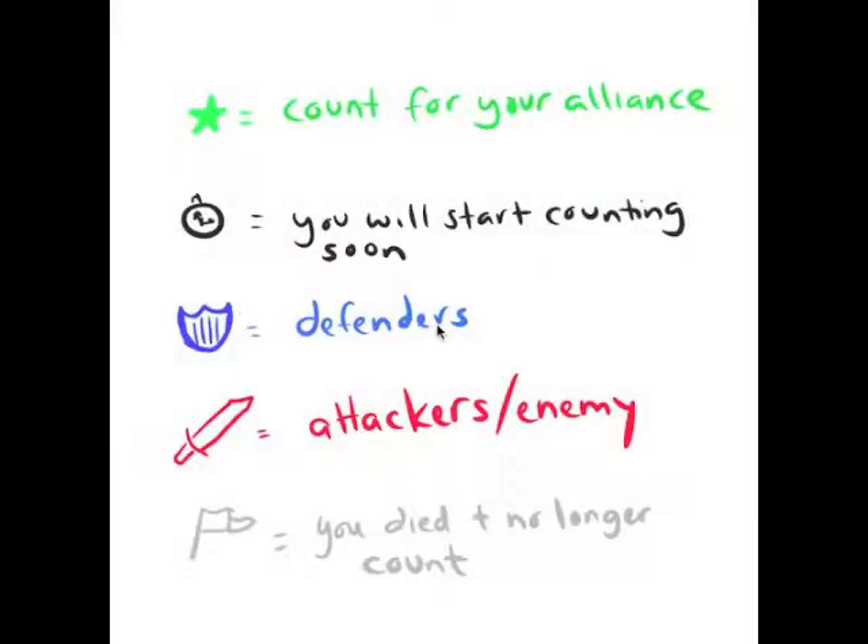For this next part, bear with me and this image because if I record myself during a King of the Hill, my computer will probably crash. So let's talk about some of the symbols found in King of the Hill. Starting with the Green Star — it basically means that you count towards your Alliance's score, and if you see other people with that Green Star, it means they're part of your Alliance. Next is the Stopwatch: you get a little stopwatch over your head, which confuses some people, but it just means you don't count yet but you will soon. This happens when you enter the area or when you get out of a fight.